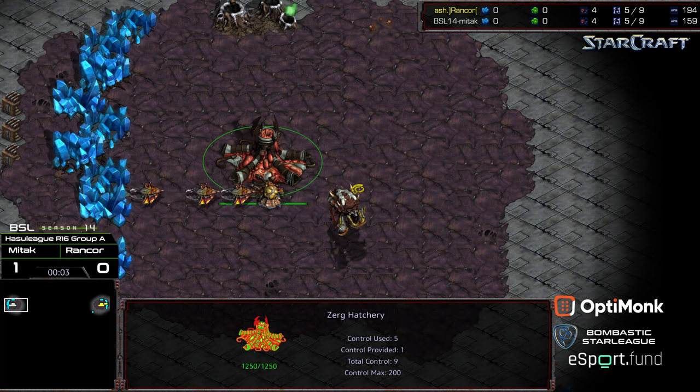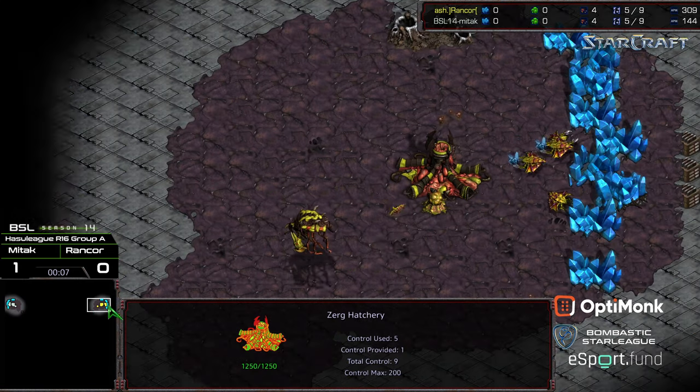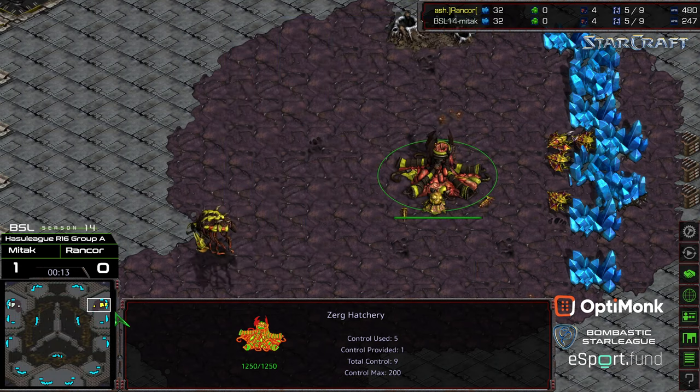Hey guys, welcome to another commentary done by Diggity. We got Mittak starting in the upper left-hand corner as the white Zerg. Upper right-hand corner we have Rancor starting as the yellow Zerg. This is going to be on Turbine, which I did a long time ago.